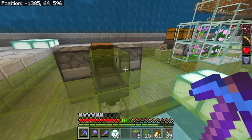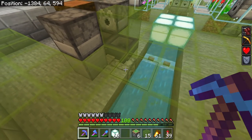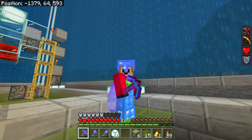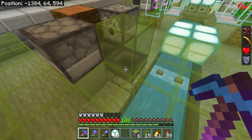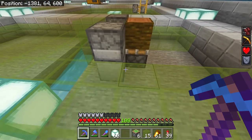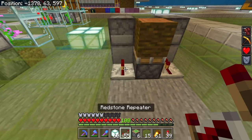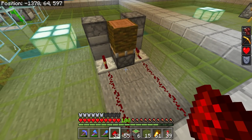Building the cocoa bean farm is going to be a little bit trickier on Truly Bedrock because I wanted to dispense the cocoa beans into our water stream, like our two-tall flower farms do, which means I need to add some extra redstone I haven't figured out yet. Basically, we've got our hopper pointing into another hopper, which points into that dispenser. We've got two dispensers on top of two solid blocks and a sticky piston with a jungle log on top.